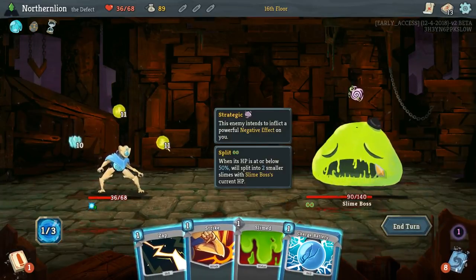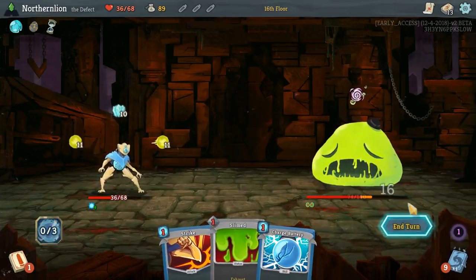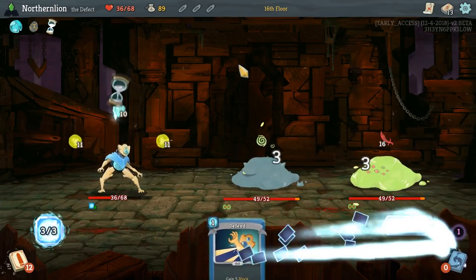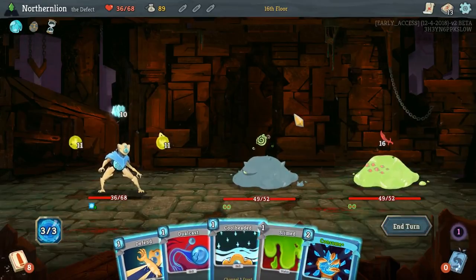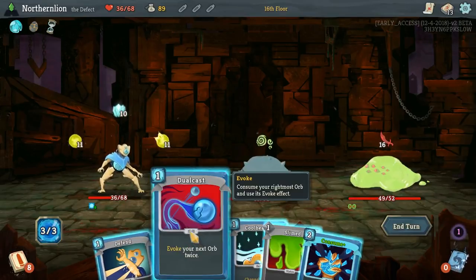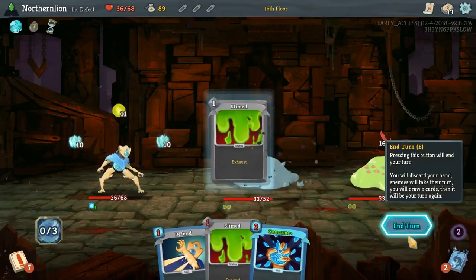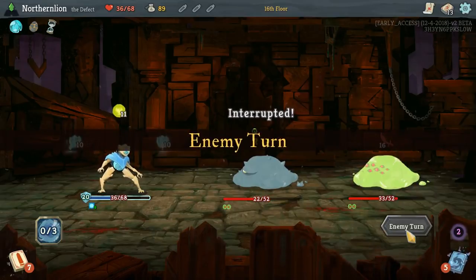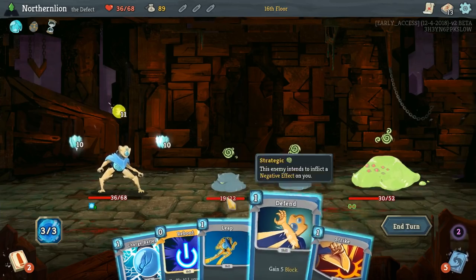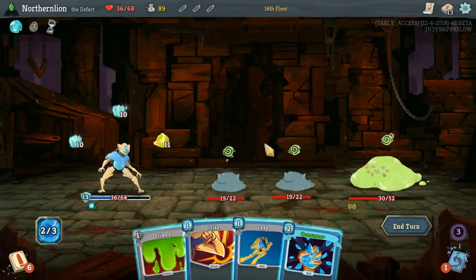Right now he's taking another 11 damage. He's going to go over. So we'll definitely want to hit him with one of those. There's going to be two enemies with 50 HP each — it's more than I'd like. And if they both attack on the same turn, things could get a little dicey. Consume is 32 damage — I think we do it. Somebody's rolling over again. This is where Mercury Hourglass is going to help out.